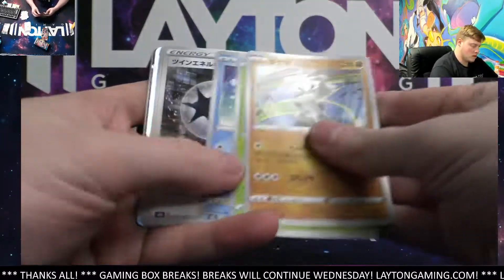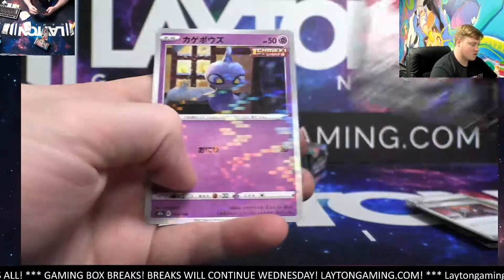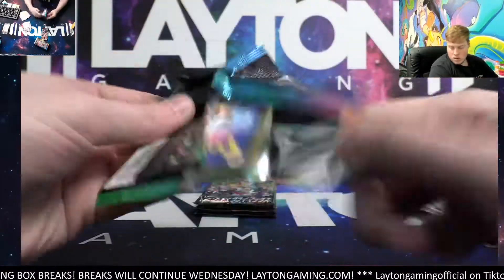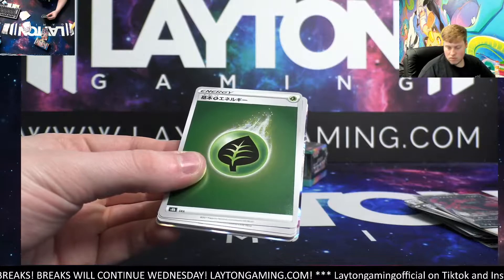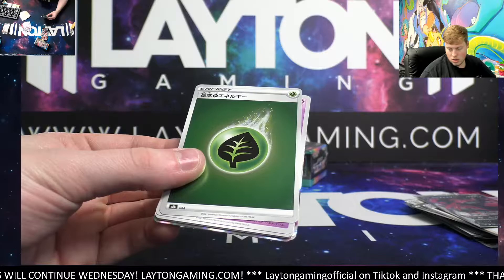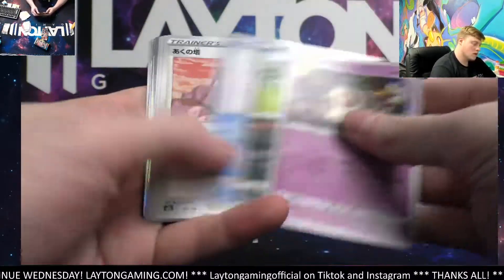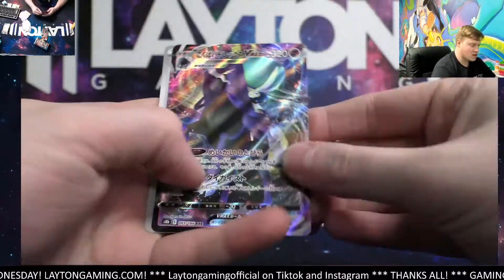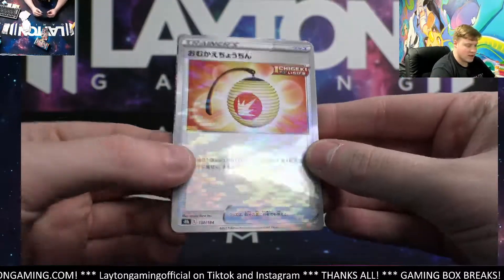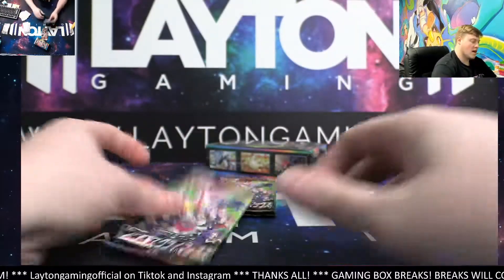Good luck again everyone. What do we got here — Moltres V, there you go dark, right back to you Mark. Mark doing well, nice. Snorlax and Shadow Rider Calyrex VMAX — nice one there Steven — and the Welcoming Lantern reverse. Shadow Rider, take that one.